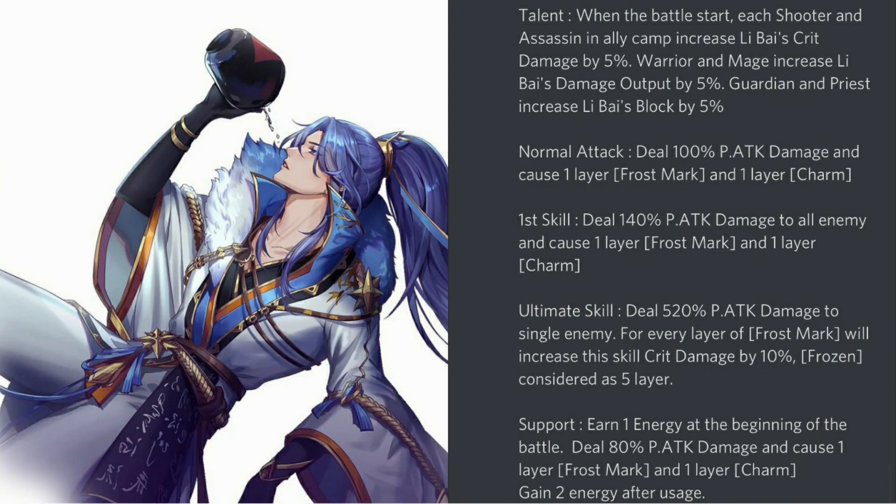Last but not least, we have Li Bai, a Light type warrior. Light is really starting to become one of the best elements in the game — you have Joan, Chang'e, and Merlin, all the best of their respective classes. Now we potentially have the best warrior. His talent: when the battle starts, each ranger and assassin in your lineup increases Li Bai's crit damage by 5%; each warrior and mage increases his damage output by 5%; guardians and priests increase his block by 5%. If you use Li Bai, Merlin, Joan, and Chang'e together, you immediately get 10% increased damage output and 10% increased block rate.